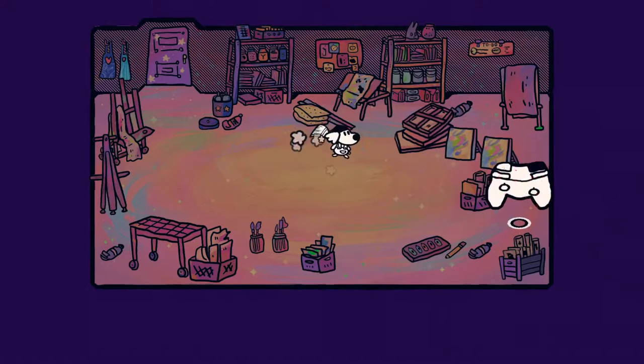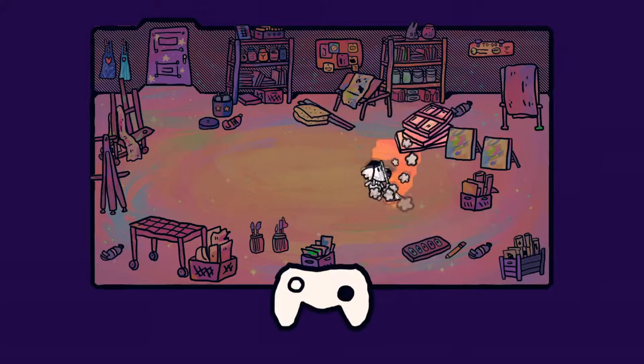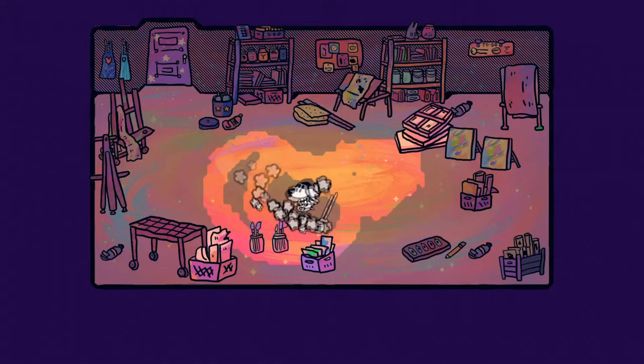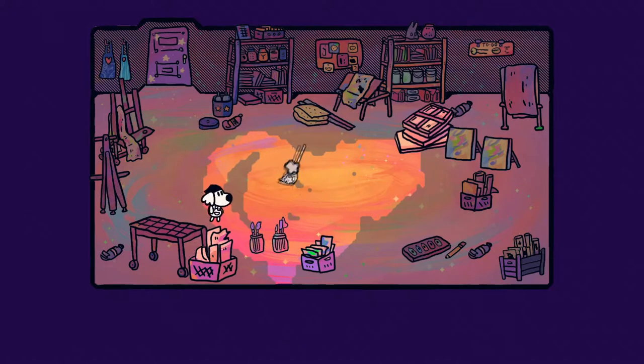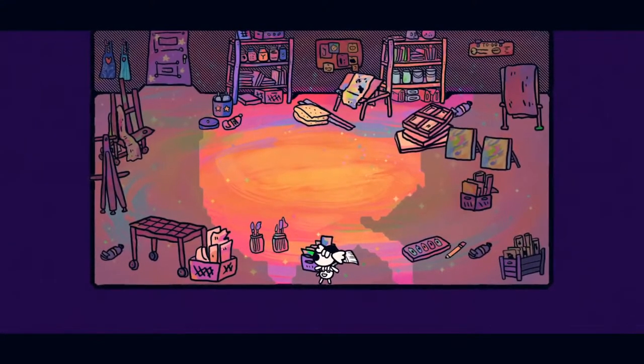So here's our character. The right stick is my cursor and left stick is my movement. That's weird, but it's kind of what I expected. If you play this game with mouse and keyboard, it's probably easier to paint, but it's harder to move around.